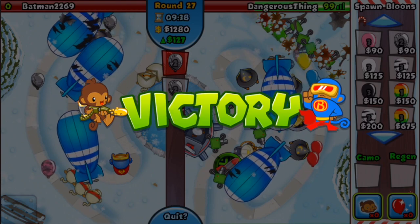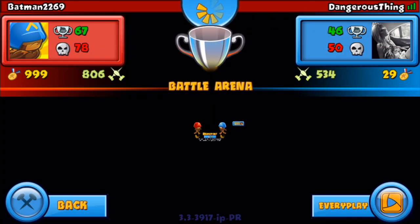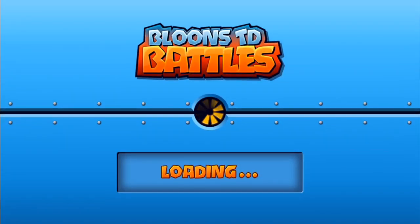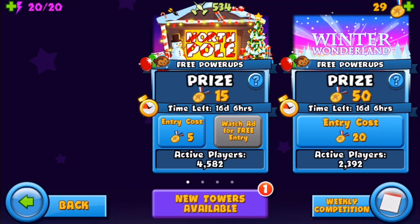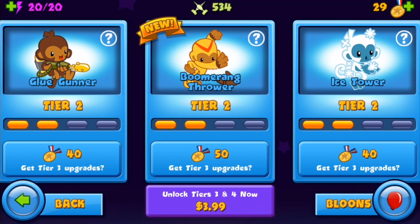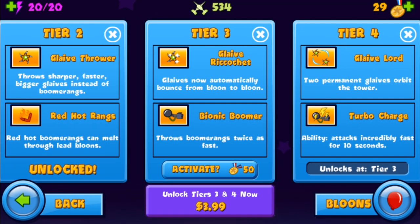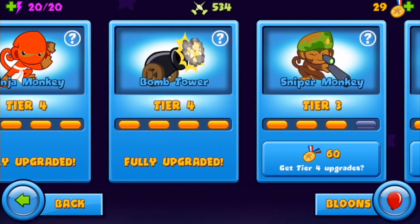Batman 2269, you were a great game — thank you, this was awesome! I just won five more medallions. When you go into the North Pole you bet five medallions and you win five. The opponent declined a rematch — rematches don't count towards your weekly competition totals, so you can rematch your competition, which is pretty awesome. Obviously he didn't want to rematch because I just crushed him. Let's jump into another one. New towers available? I can see boomerang is listed as new, but I don't think boomerang monkey is actually new — maybe it's got a new ability or something: bionic boomer, glaive ricochet. I don't know why it says new.